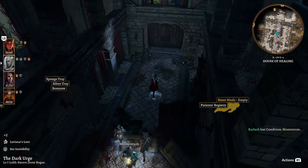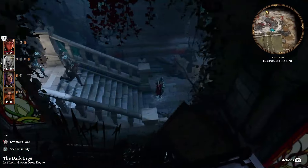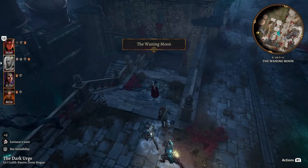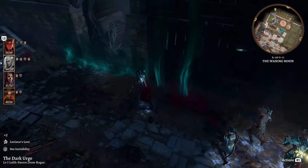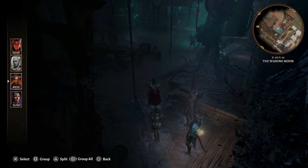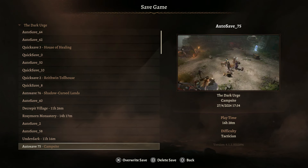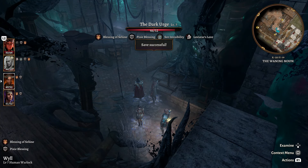We're going out the southern exit and heading toward our next destination - another member of the Thorm family. Go down the stairs working toward the Waning Moon, around the winding staircase, and inside the building where you can see the Shadow Wall. Once inside, stop - don't go too far. Separate Shadowheart and Wyll from the rest of the party again so they form their own little group with Wyll as leader, initiating conversation with the final Thorm. Give the game a save because we have a lot of dialogue checks ahead - you can also make quick saves mid-conversation.